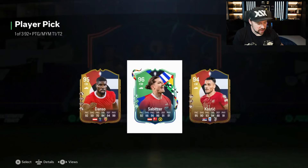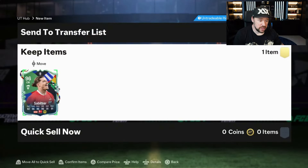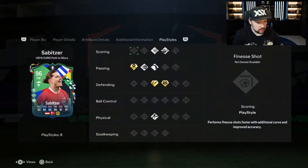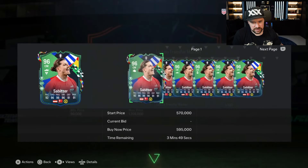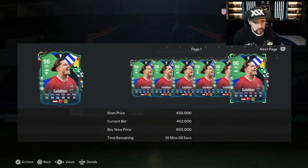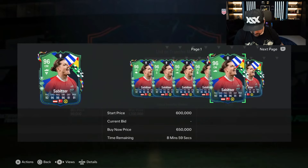Van Dijk mistake — oh dear. That Sabitsa is a big pickup. How much is he worth? Danso's pretty legit as well, I've used him in draft — he was good. It doesn't matter with these cards for goals — he's still worth a fair chunk though. Oh wait — Sabitsa's Path to Glory, yeah it does for him. He needs goals and assists, doesn't he?